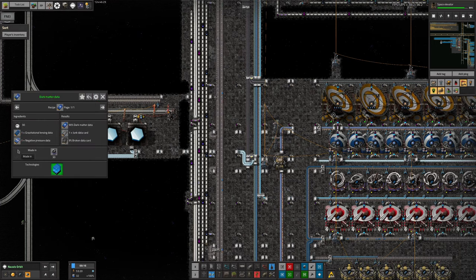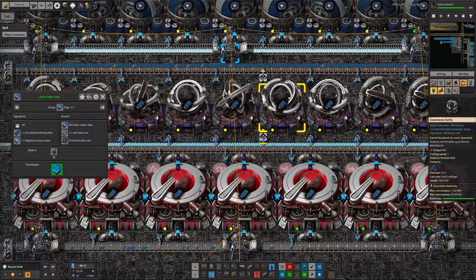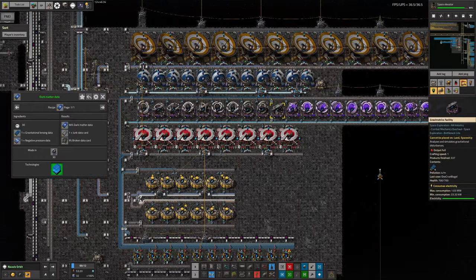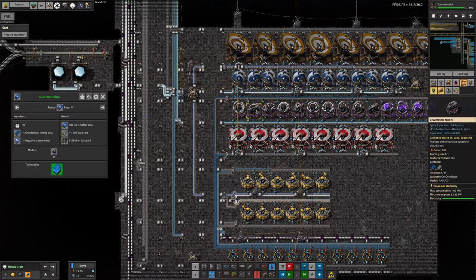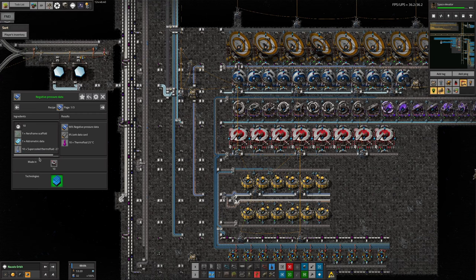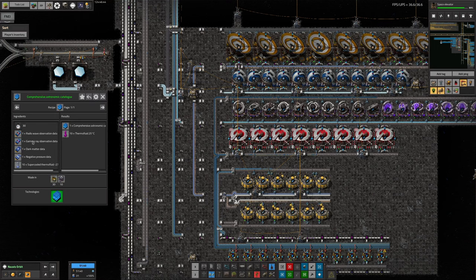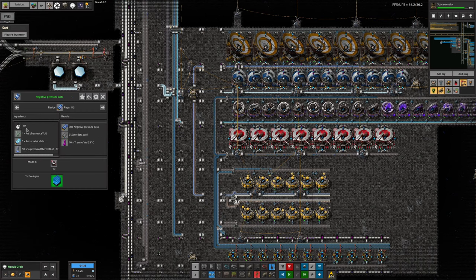Then I looked at dark matter data, which requires gravitational lensing data - one of the things made along here from these machines. We've got a decent flow of that coming in now because I put in some extra machines. We're also going to need negative pressure data as well - not only does it go into the dark matter data, we also need the negative pressure data itself for the science packs. But making these requires airframe scaffolds again, which is potentially going to be a bit of a problem.